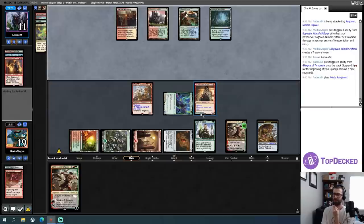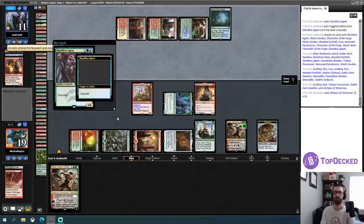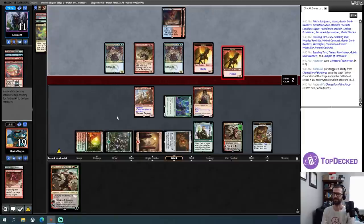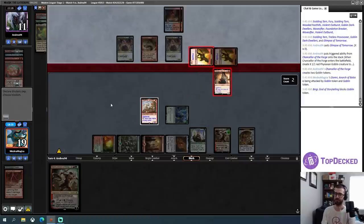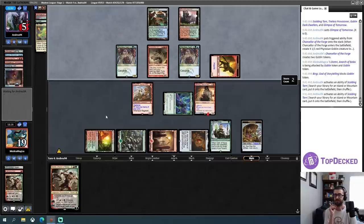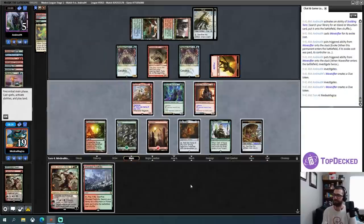Oh no — this is bad. They're going to go through most of their deck and pick up a Glimpse. Okay — that wasn't too bad. Why are you attacking with those? Oh, they're attacking my planeswalker — yeah, that's fair. I have another. Oh no, they have more things to do with their turn. Their life total is getting dangerously low. PTV — Investigate twice. So another Glimpse comes off next turn, which is probably pretty bad for me.